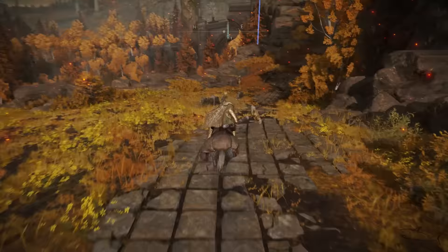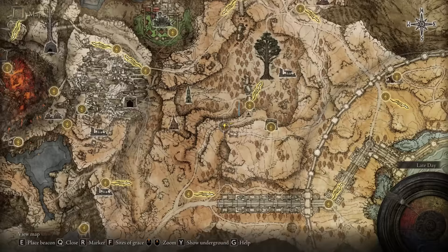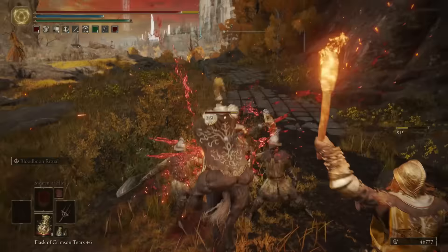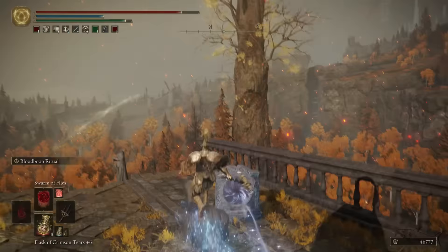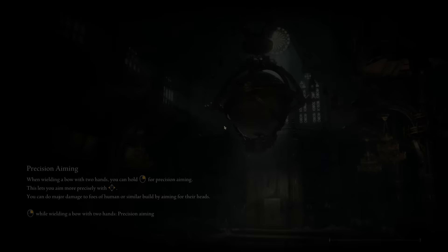Basically, follow the main road — keep following the main road until you'll reach that bridge, that broken bridge, a little bit on the left after the main road. The road will get you to that bridge. You'll see this old lady right over here and you'll see the teleport gate.